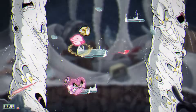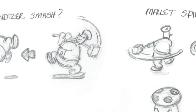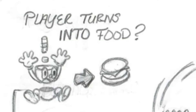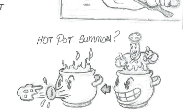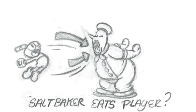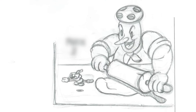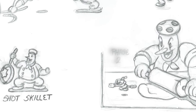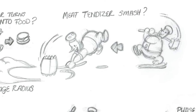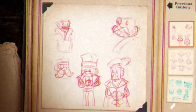Although the chef is basically always a background threat except in the final phase, there were several scrapped attack ideas for a smaller-form fight: using a large meat tenderizer to spin or smack down, using a pan to deflect attacks, making soup in a cauldron that fires as a projectile, and pulling a Kirby to suck up the player. Interestingly, a sheet shows the larger chef using the rolling pin — listed as phase two — suggesting the fight against the smaller form was originally conceptualized as phase one.